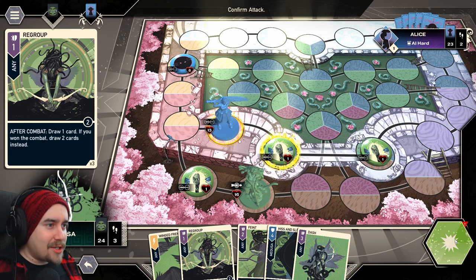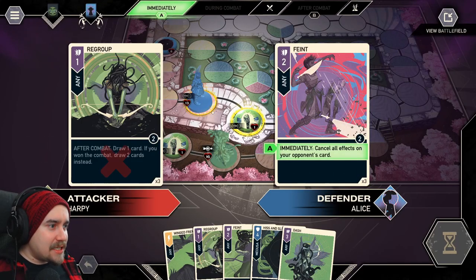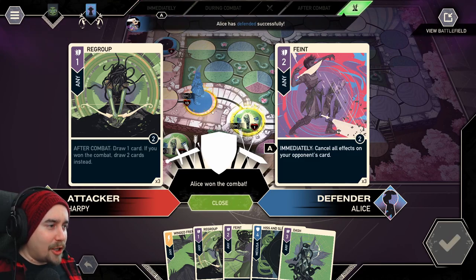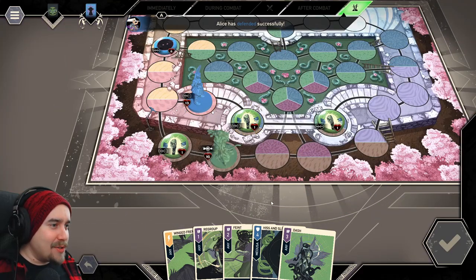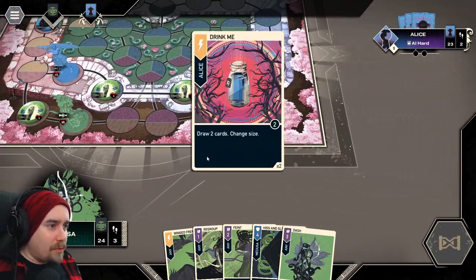I'll use a Regroup attack onto Alice to try and flush out a good defense card so we don't have to deal with it later. Alice plays Feint — which cancels all effects on my card. So we didn't get the after-combat effect at all, and Alice won the combat. We basically flushed out a good card for a very mediocre one.